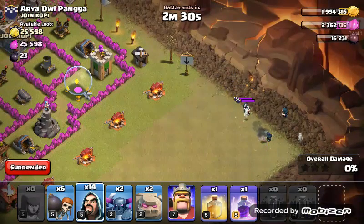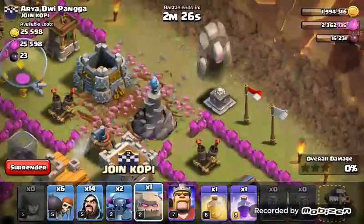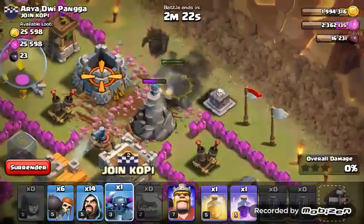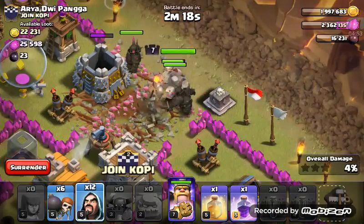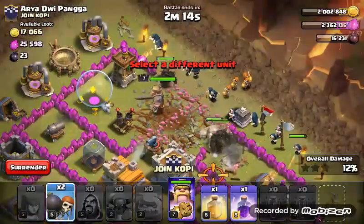See if that takes care of them. Alright, so now: golem, golem, PEKKA, PEKKA, Barb King, and then a line of wizards.